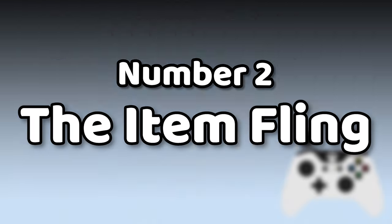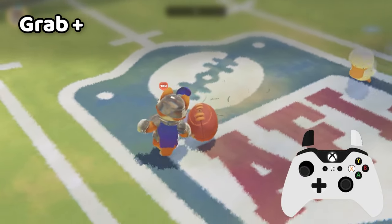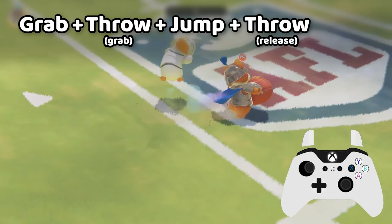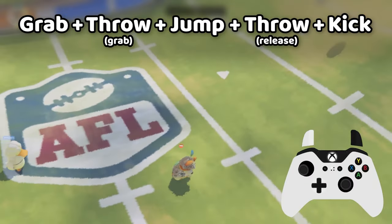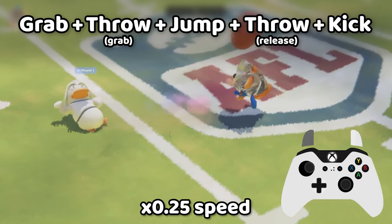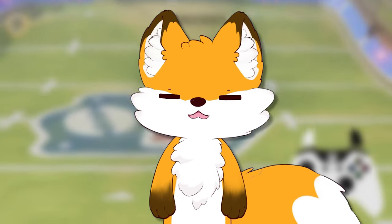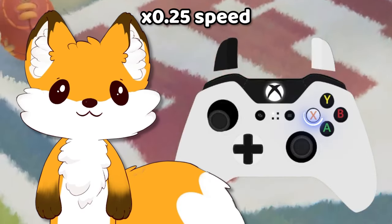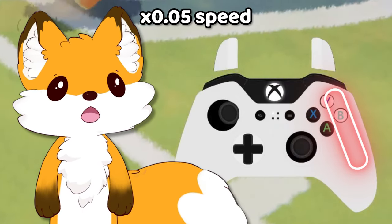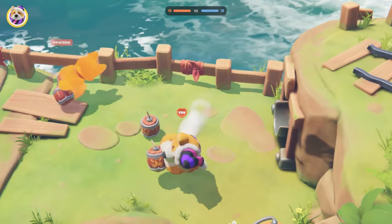Number two: the item fling. For this trick, find an item, pick it up with grab, and keep grab held down. Then hold down the throw button. Once both buttons are held, you jump, let go of throw, and kick in quick succession. The timing is really precise — here's a video of my personal inputs slowed down so you can see how close they have to be. I hold down throw on X with the tip of my thumb and hover the back of my thumb on jump, swiping upward across the buttons.